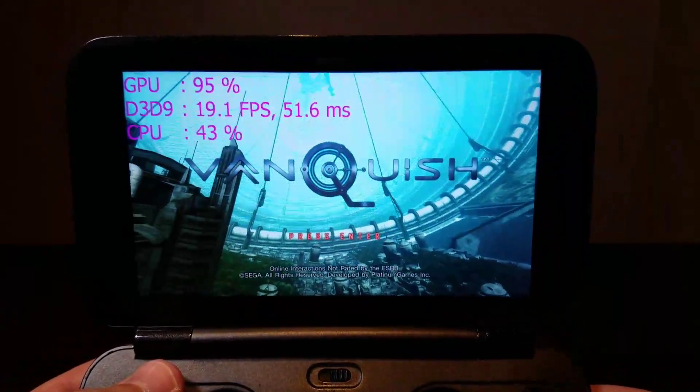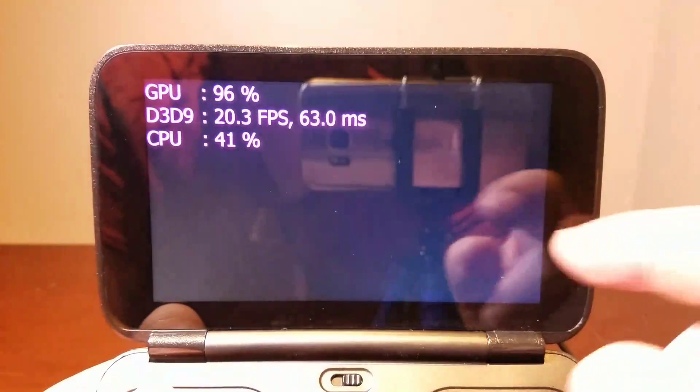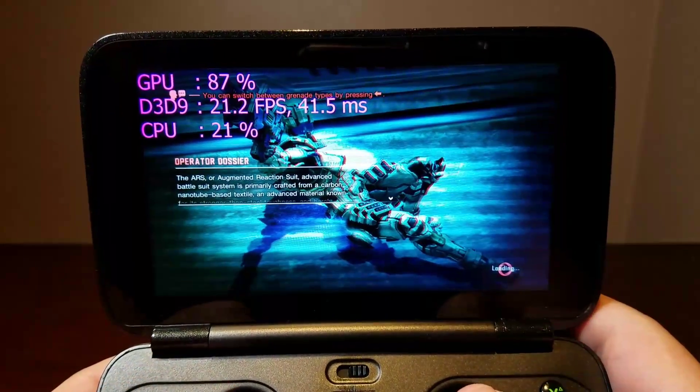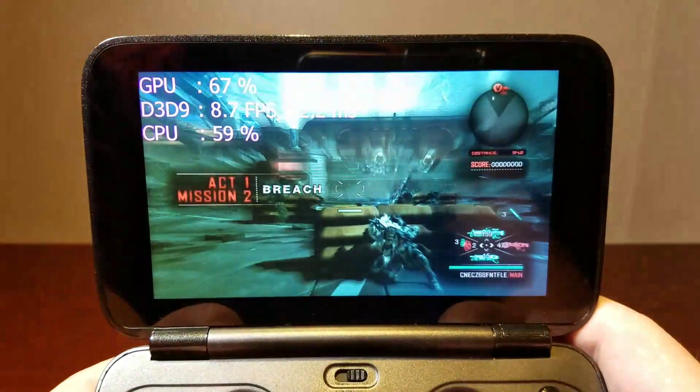I'll go ahead and switch over to X input on the GPD Win and let the game continue. You'll see the performance drop like crazy. So this is running at 720p itself — this is not 512x288 just yet. Again, it's deactivated.